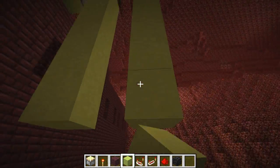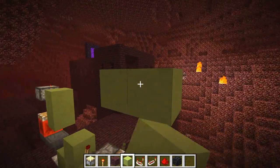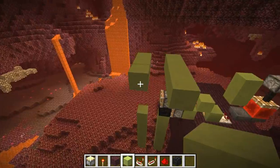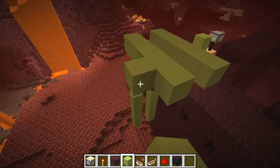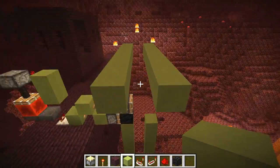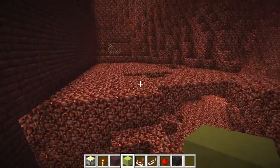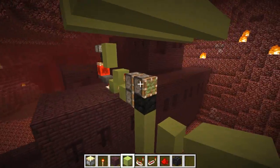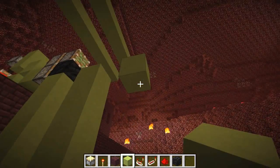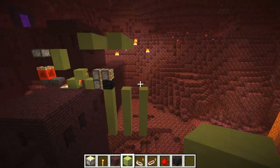We've got our drop chute for our mobs up here and it goes all the way along here like this. Our mobs are going to fall down here - this is where they're falling from, getting pushed off by pistons or whatever method you've got. Now I want my skeletons to fall down here and the pigmen to fall down here, but I don't want any blazes. What I want the blazes to do is fall down this separate chute - that's the goal of this particular build.